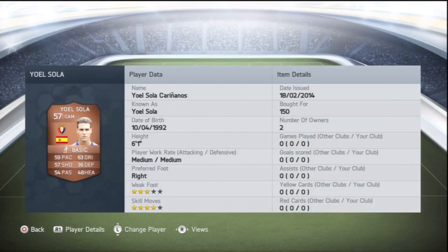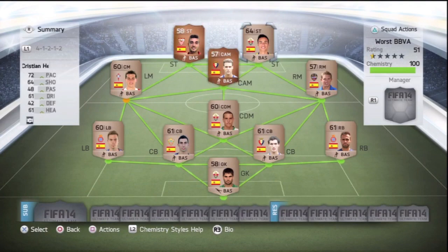This is where it gets exciting. At CAM we have Jorzola Karenanos — he's got 4-star skill moves, 3-star weak foot, but I think I might score a couple with him. Just looking at his card, he's got 59 pace, 57 shooting, 63 dribbling. I have good feelings about this guy — 150 coins again.